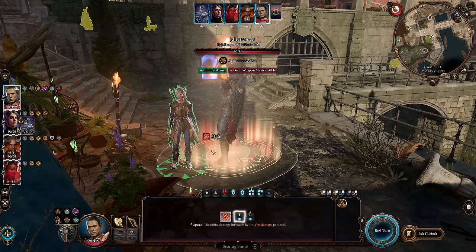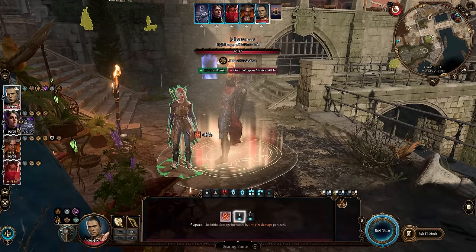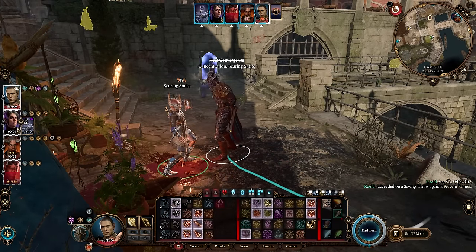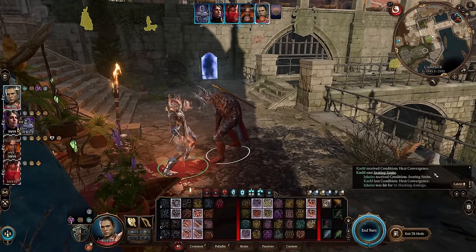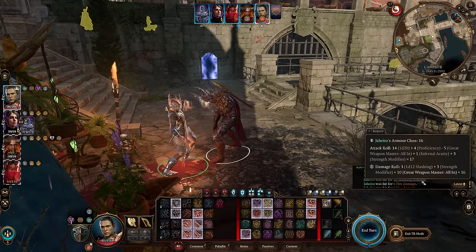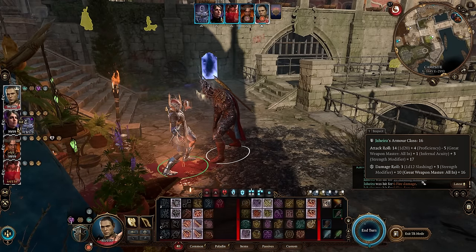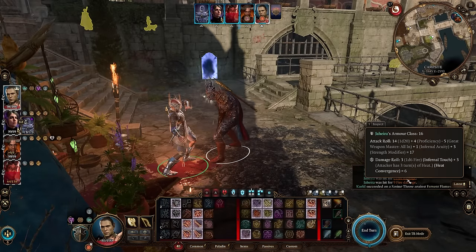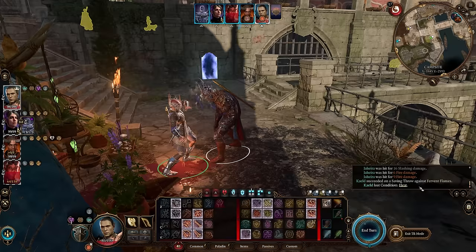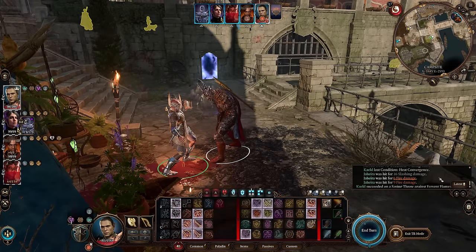Let's use a Divine Smite in specific to show this off. The attack roll goes through, and looking at the combat log — attack roll showing Infernal Acuity, Great Weapon Master, and Proficiency all factoring in. For the damage roll we see Strength Modifier and Great Weapon Master. The raw weapon damage hit for 16, then we did an additional 6 damage from our Infernal Touch gloves and heat, and an additional 9 damage from heat convergence, plus the 1d6 from the actual weapon. You can see how this all layers up very, very well and deals quite a bit of damage.